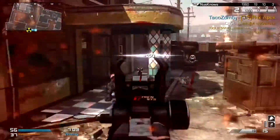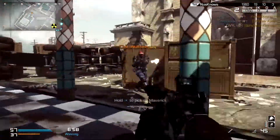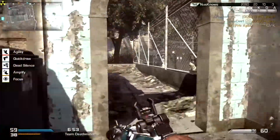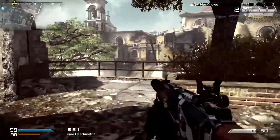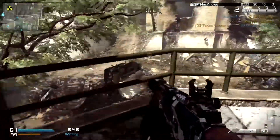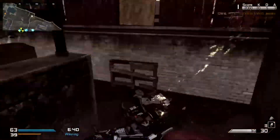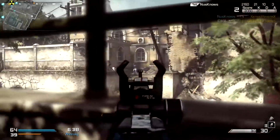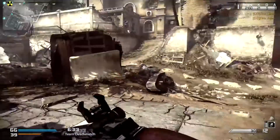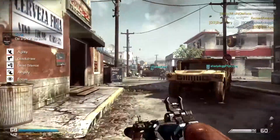The map — at least this one, Containment — I really like it. I think it's really cool. I feel like Infinity Ward, for the first time probably ever, actually listened to its fan base and noted that people really cannot stand how big the maps are. And while this map is still pretty big, there aren't very many long long-range engagements. The distance between the gunner and the enemy shown here is pretty much the longest engagement you'll have too often on this map.